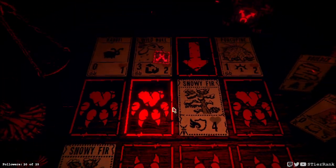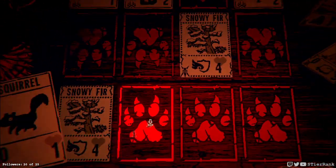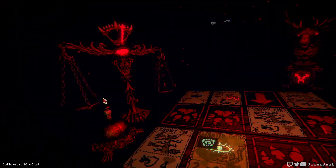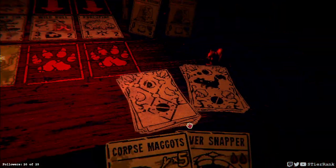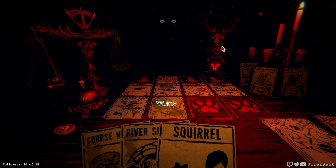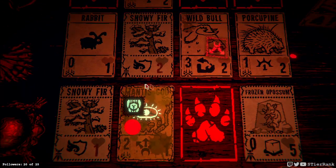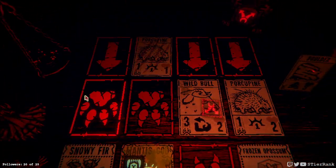Mantis God — and we have a wild bull coming in that has bifurcated strike. That's okay because our Mantis God will go right in front of it and it will be missed. I think we can get that, and our wild bull with the porcupine are going to do four damage, and Mantis God unfortunately won't get anything in. So let's put a frozen possum down over here and unfortunately we're going to lose our Mantis God, but it will clear out most of the board for us, which is good.